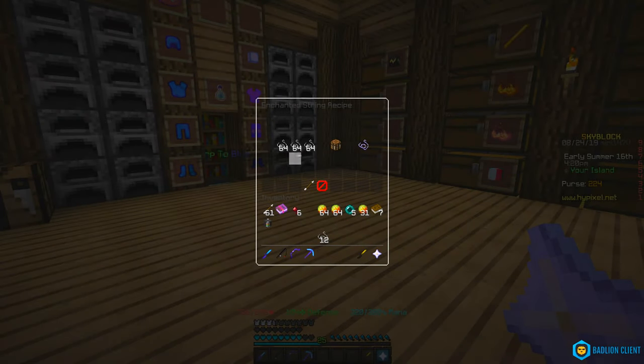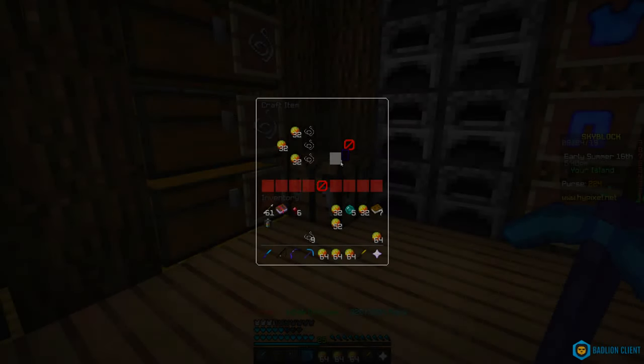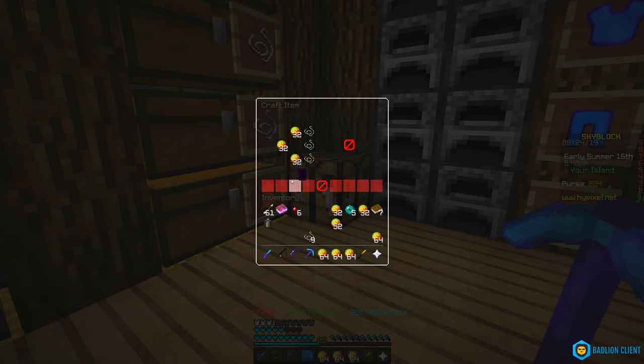This is how you craft enchanted string and this is how you craft enchanted magma cream. This is the crafting recipe for the bow, but it has to use enchanted magma cream instead of normal magma cream. You also have to unlock the bow, which is at around level 8 of the magma cream collection, and the magma cube minions are going to help you get there.